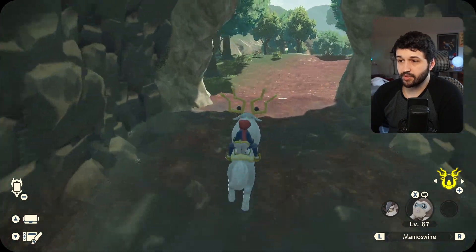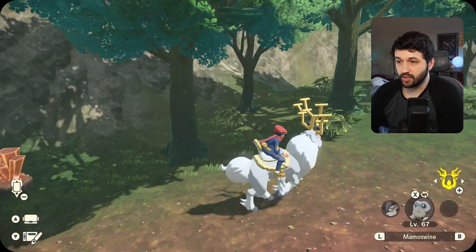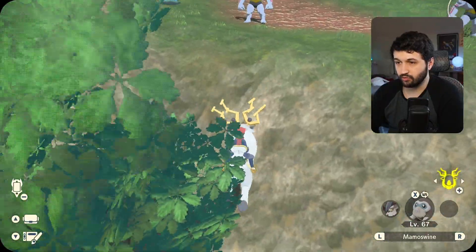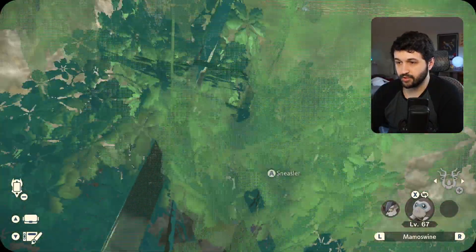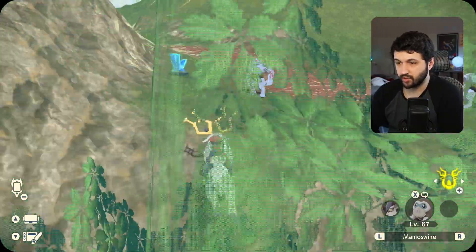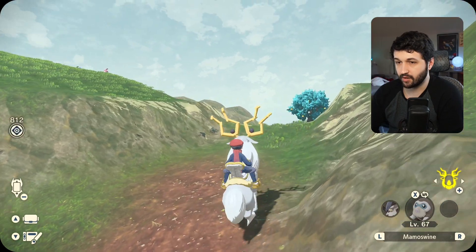Once you get to the top of the tunnel, there is another location where you can get Hopini. Once you come out, just turn around and there's a slope right here that you can run straight up. There'll be a bunch of Machokes up here. It's a little tricky — you may have to run and charge a little bit — but you can get up here.